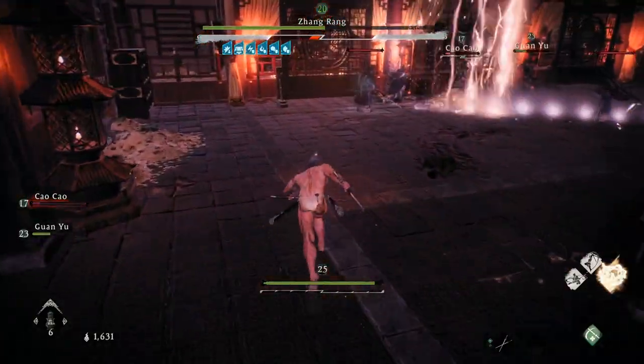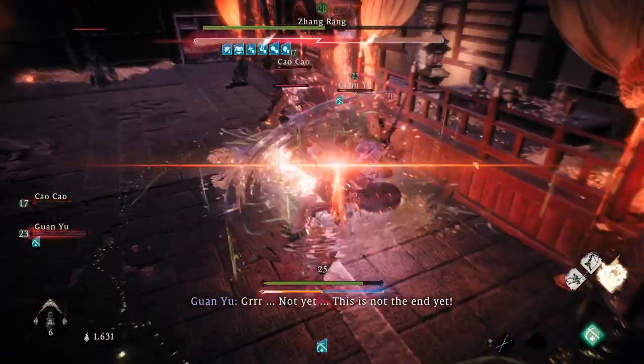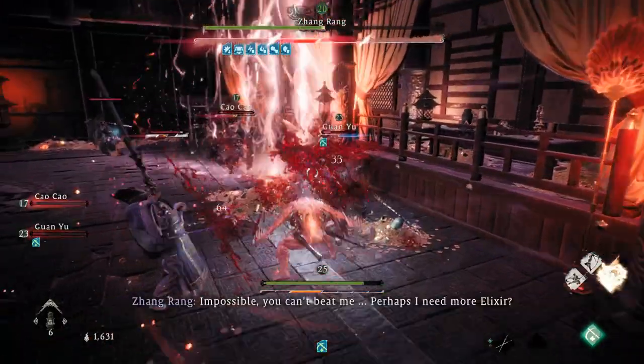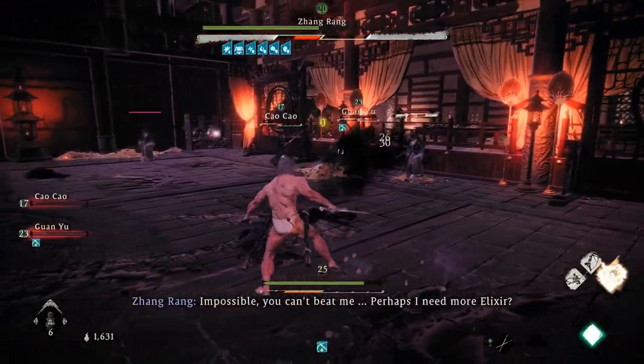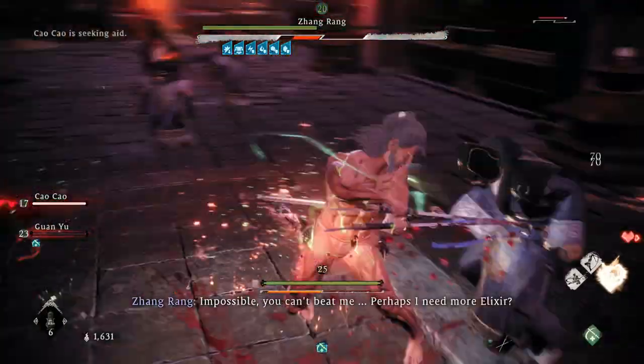The real Zhang has more powerful moves, including several spells. The Lightning Explosion in particular does a lot of damage. Make sure to run away from him when you see him charging it — the ground will glow white as a warning.